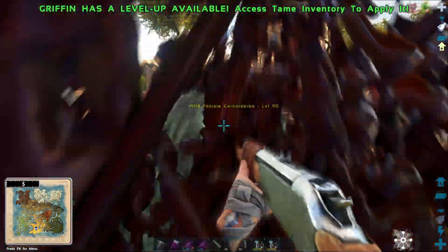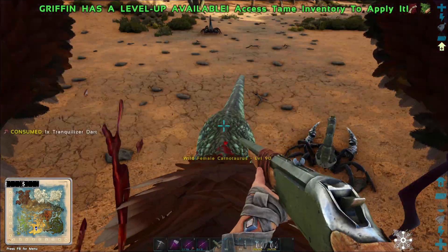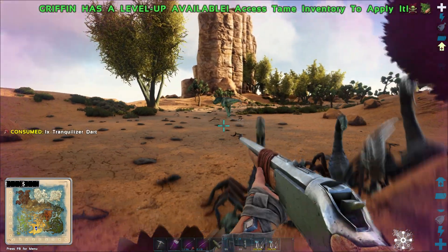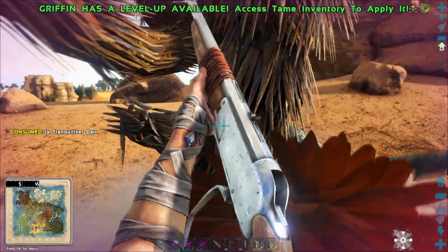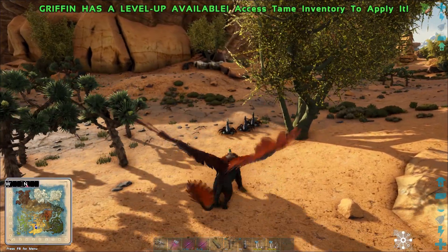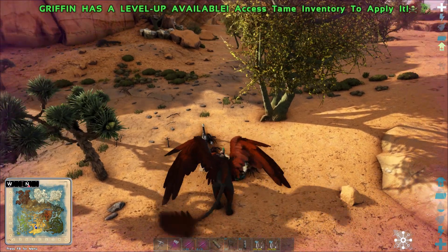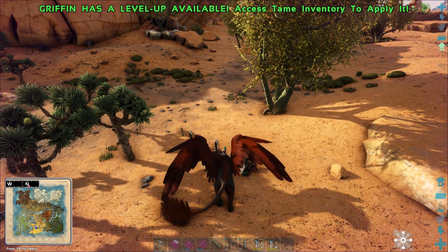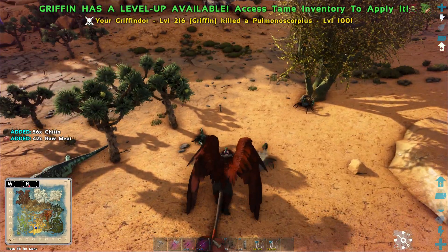Dear Griffin, please don't die — you're going to take all the damage again, basically working as a tank. It's going good as long as everything doesn't come at me. There we go, it's already running. One more shot — I'm getting so good at Ark Survival. We're going to clear this place of Scorpions so we don't run into them again. Griffins have quite a lot of health regen — they regenerate really fast. They are like the upgrade from the Argentavis.